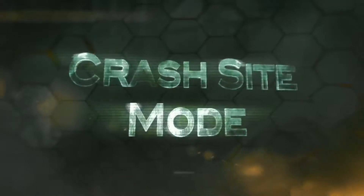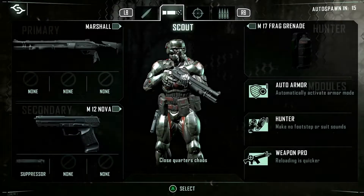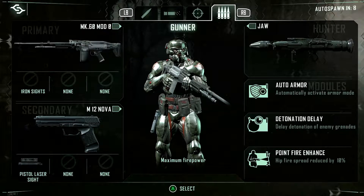Crash Site is a mode that some of you might recognize from the previous Crysis games. Each team will have 8 players per side on PC and 6 on console. Each player will have control of a nanosuit, which they will choose between a series of predefined loadouts before entering the match.